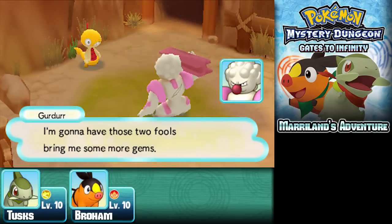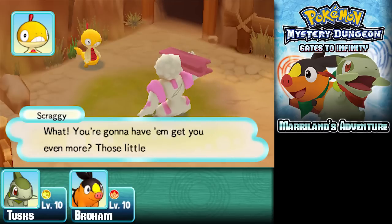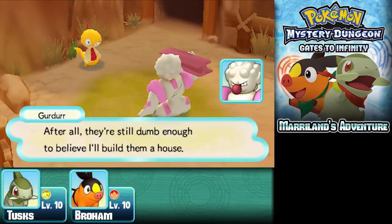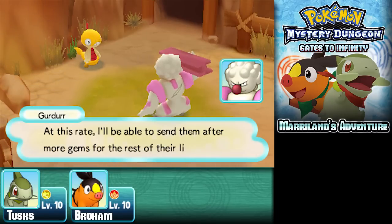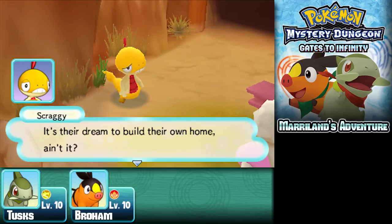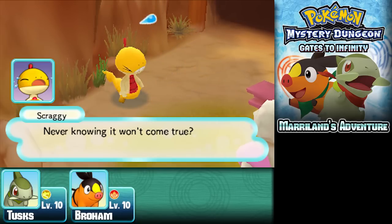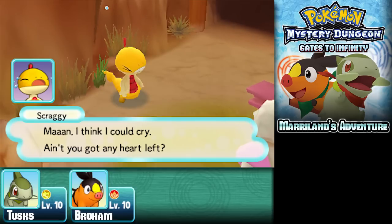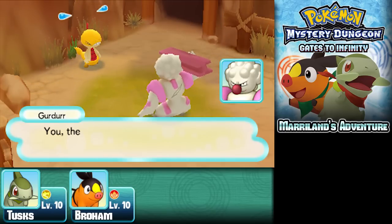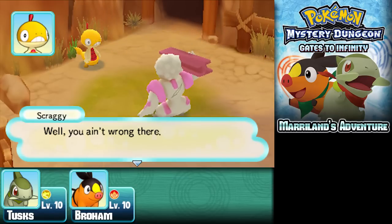Scraggy plans to have the 'fools' bring him more gems — counting on the usual amount when they do. Girder says those 'little losers' are still dumb enough to believe he'll build them a house, and at this rate he'll keep sending them after more gems for the rest of their lives. Scraggy thinks that's cold — it's their dream to build their own home and they'll keep believing in it forever, never knowing it won't come true.